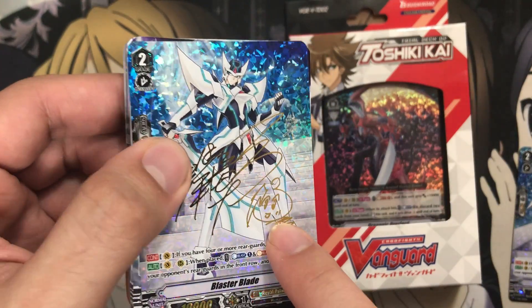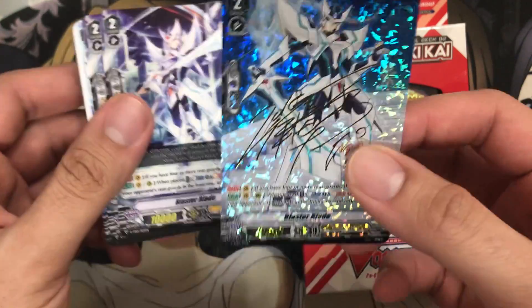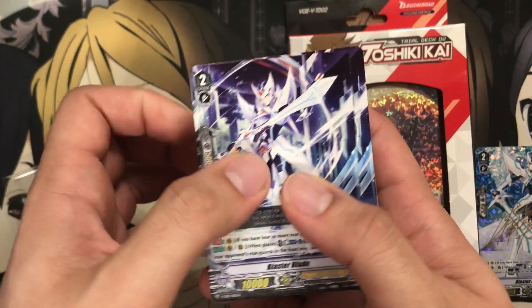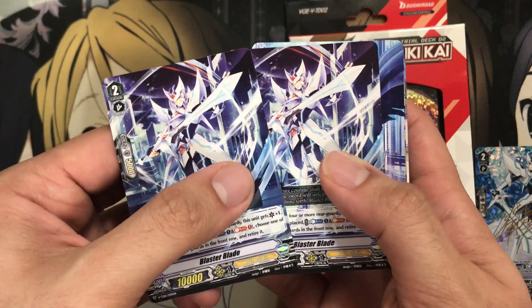You can also see it's got the autograph from Aichi Sendou on the deck — definitely a very nice touch for those who want to play that out with their Blaster Blades. You get four Blaster Blades with each trial deck, which is very nice as well. The alternate arts — so if you don't get a foil, you at least have the unique art style for this one, and you get four of them.